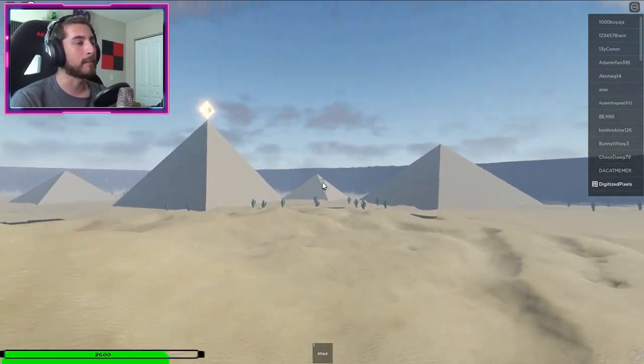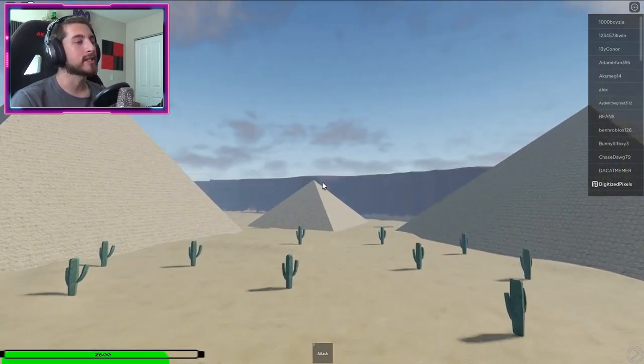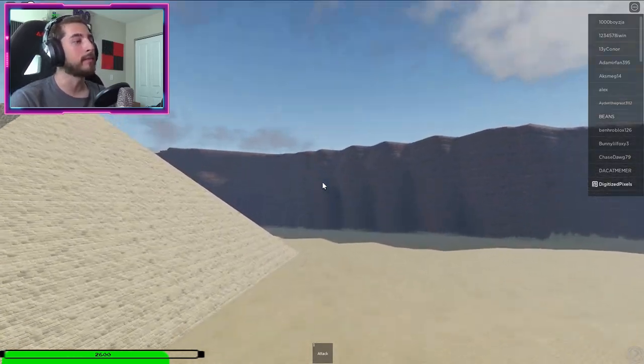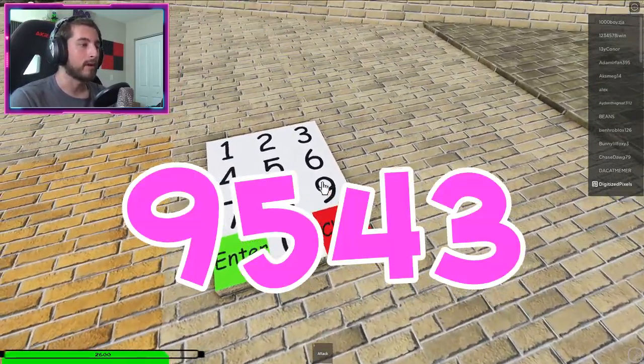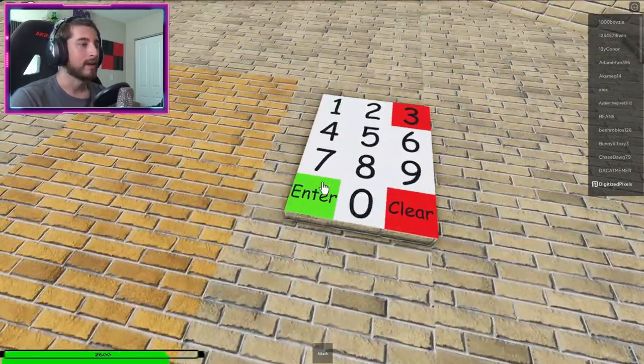What you're doing is going to the desert. Do not go to the big pyramid with the big glowing diamond on it — you want to go to this small little pyramid. Behind that pyramid is a number pad that you need to insert a code into, and that code is 9543.